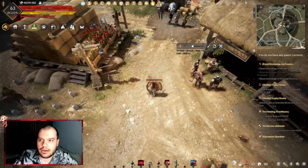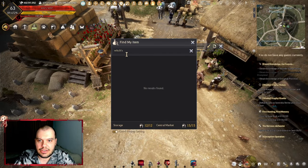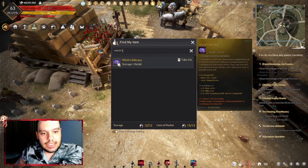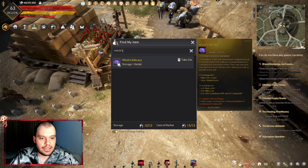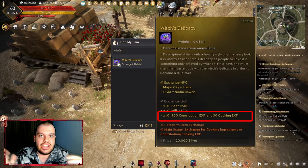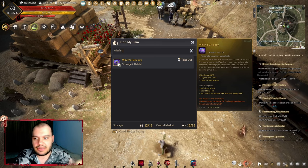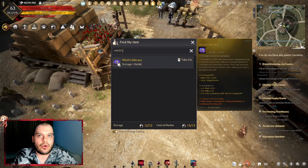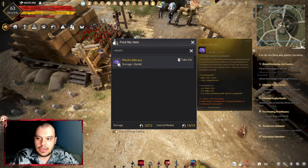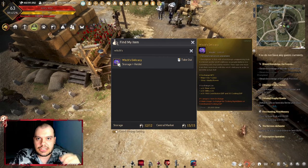Cooking byproducts work the same way — for example, a cooking delicacy stored in Heidel gives beer, milk, and 900 contribution EXP. The exchange rate is slightly different between farming and cooking, but it really depends on your activities. You can cook more in one day than you can farm in one day, so it varies.